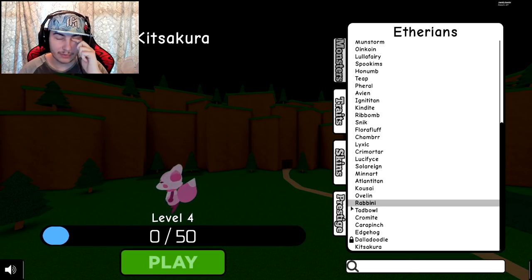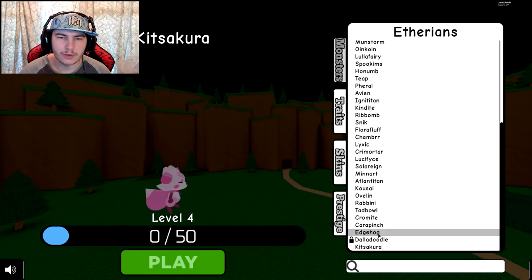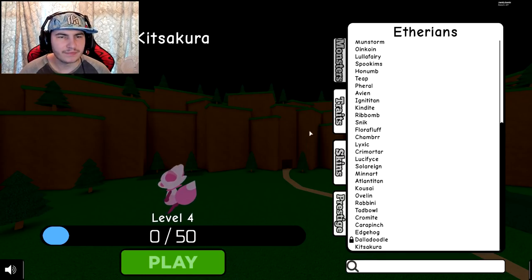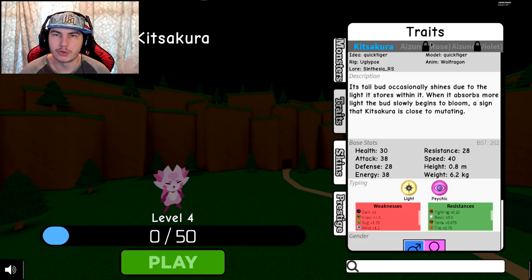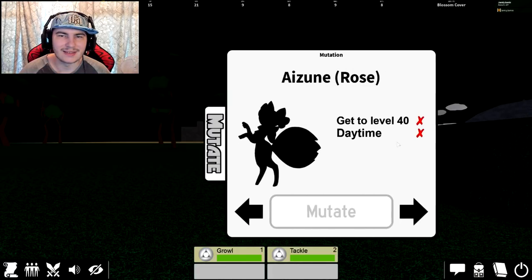I honestly have no idea how to pronounce it but that's my best attempt. Apparently for this one — I'm not sure if it's this one or the other new one they added — there are meant to be different versions. You can see there is the Ezune and different evolutions or mutations, so there are two mutations and they'll both look different.